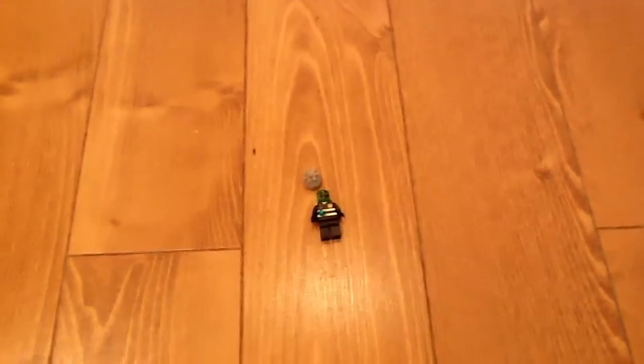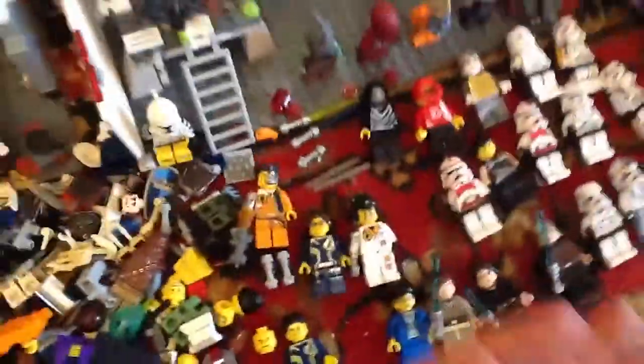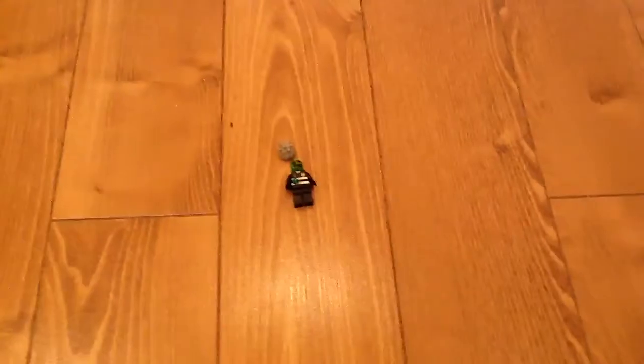So we have Dr. Disaster from LEGO Agents 2.0, four-wheeling Percy's head. Thanks for watching! I've also got some more agents — spy club figures — like these two agents and Dr. Funo. Thanks for watching, subscribe, and see you later, bye!